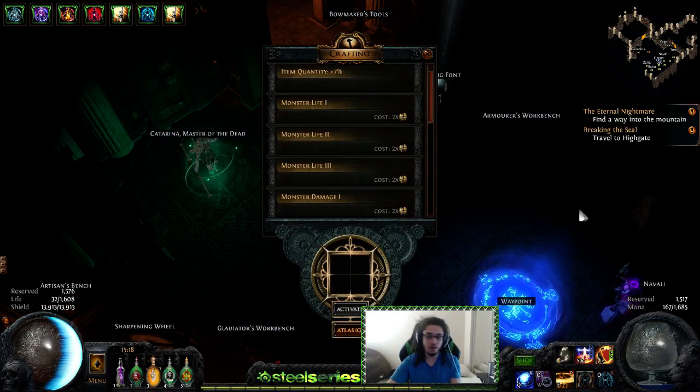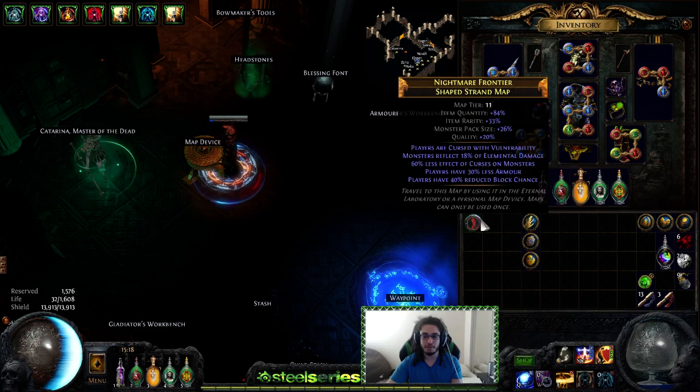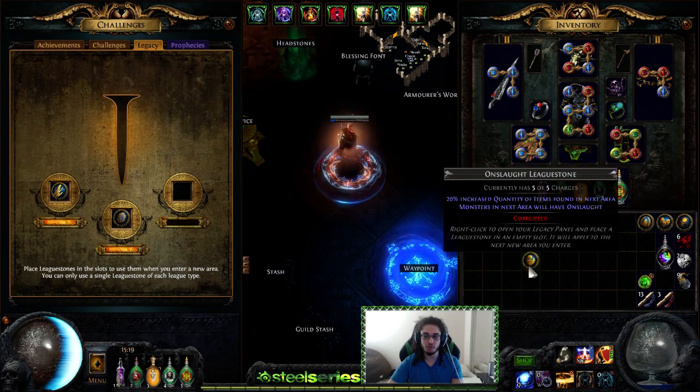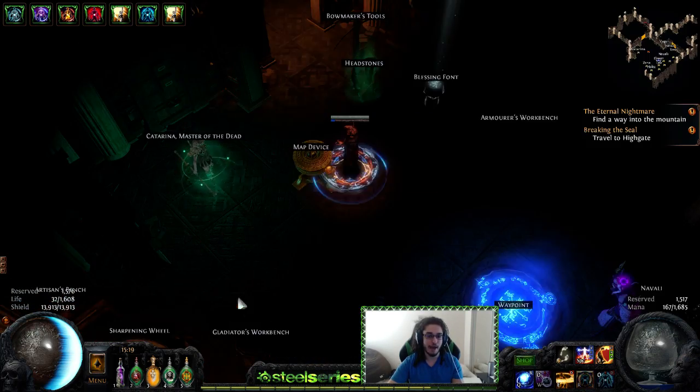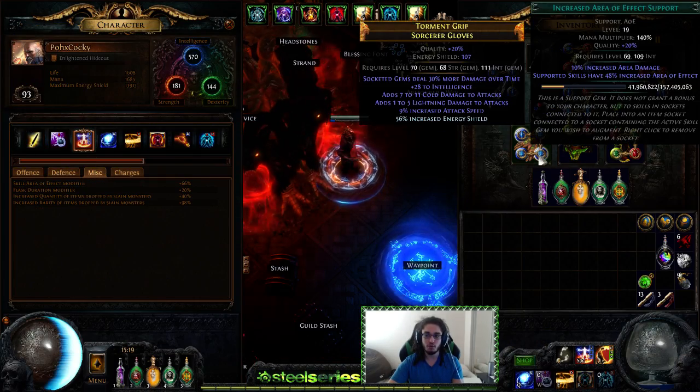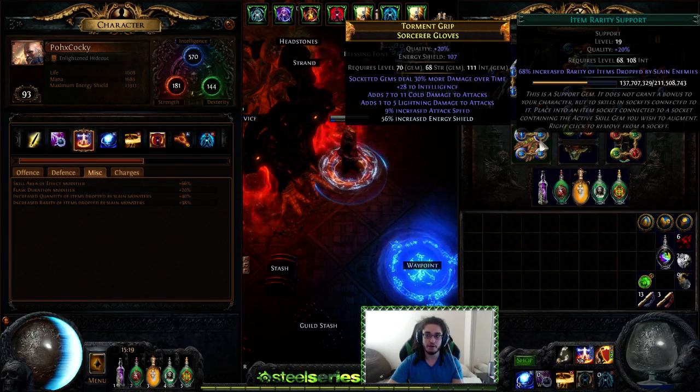I want to go ahead and run you guys through a quick map. We're going to run a Vulnerability map just to show that the build can still run things that hurt it as an RF character. I'm going to go ahead and use Breach, Beyond, and Onslaught on this map. Just to show you guys the misc on RF, we're running with Item Rarity instead of Increased Burn Damage.